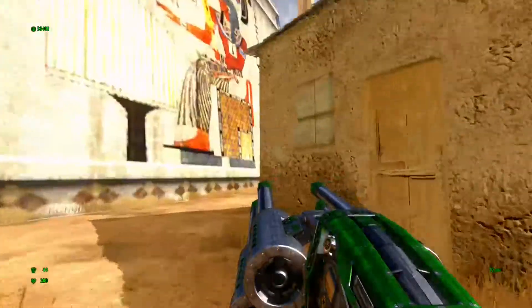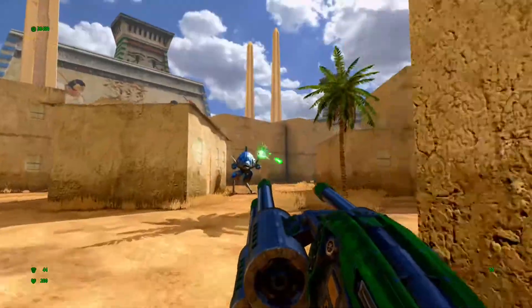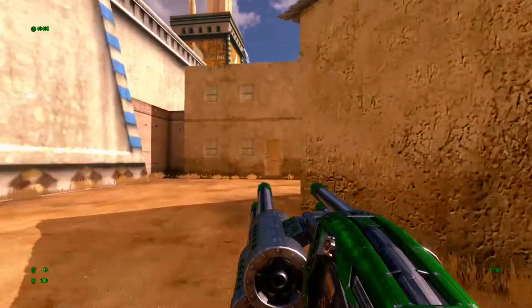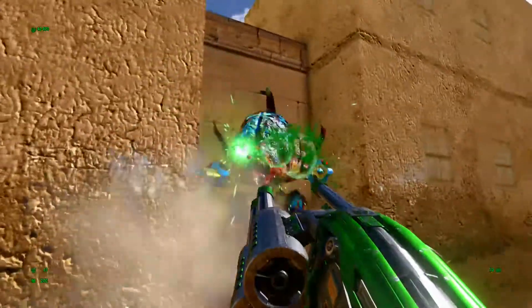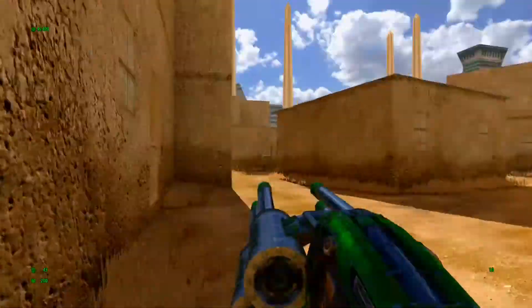Once you head into the second area, same as before, we're going to go to the left and hug the left wall. Kill as many enemies as you please as we continue forward.